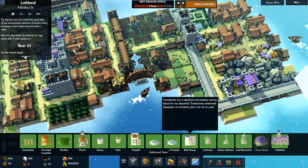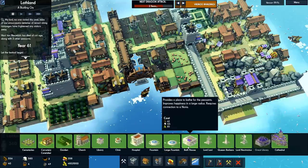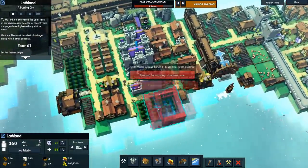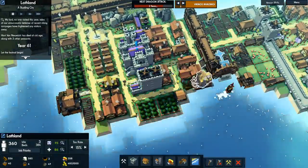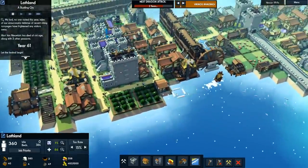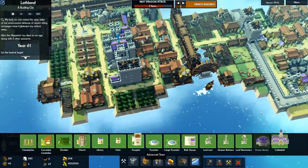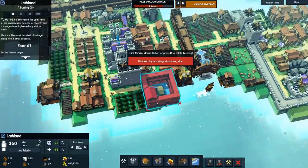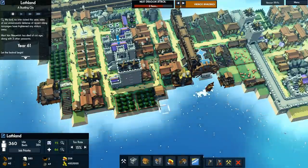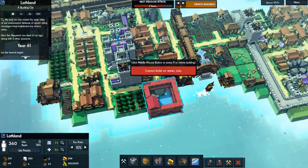I may have not noticed when the hovel was destroyed earlier. Actually, I think I do know where to place it — somewhere here, because we can build out into the water. Yeah, there — then we can build a new one of those next to it.